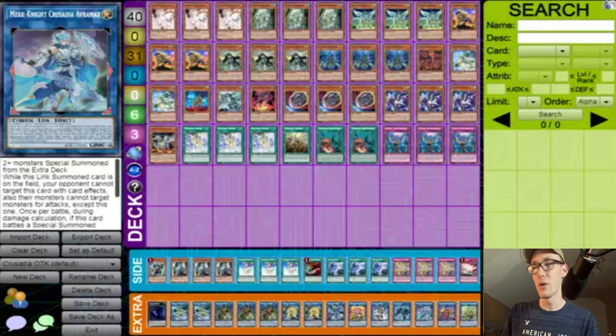Of course, every three Crusadia — three Arborea, three Draco, three Leonis, three Maximus, three Reclusia — that's the whole Crusadia lineup. You have to play all of them in today's format; if you don't see a Crusadia, you cannot play the game. Then we have a Kaiju — we have Dogoran — and two Formant Skipper.